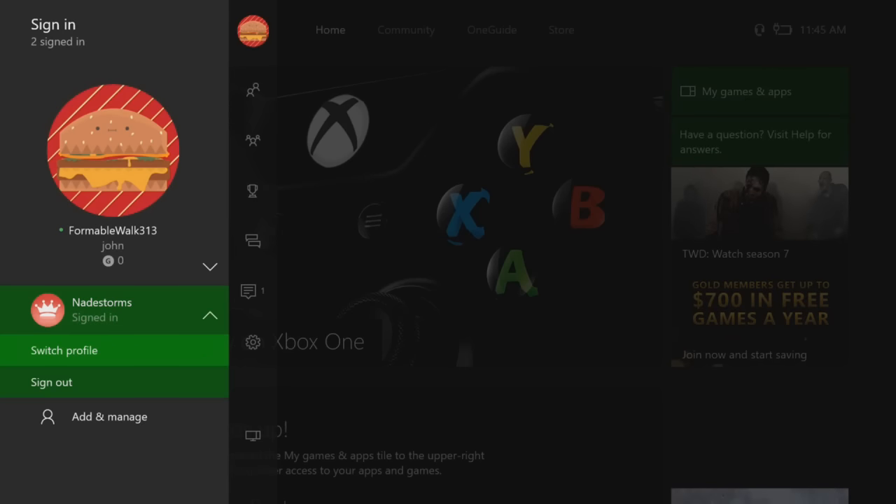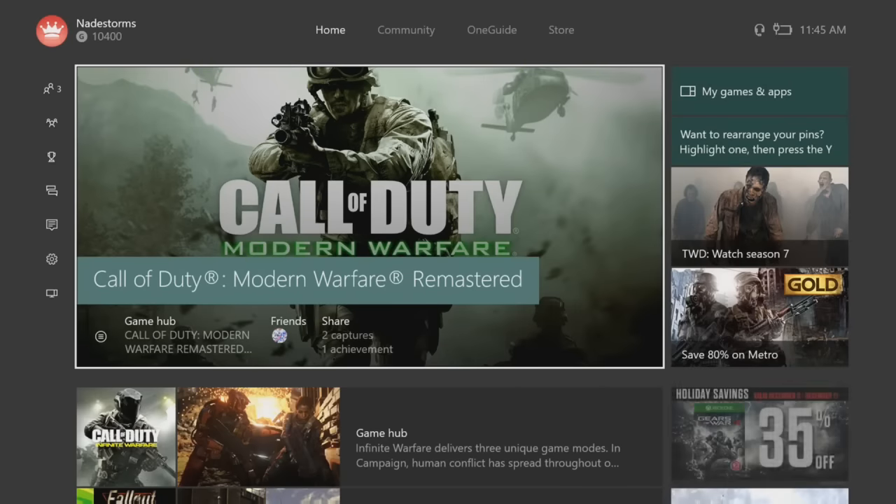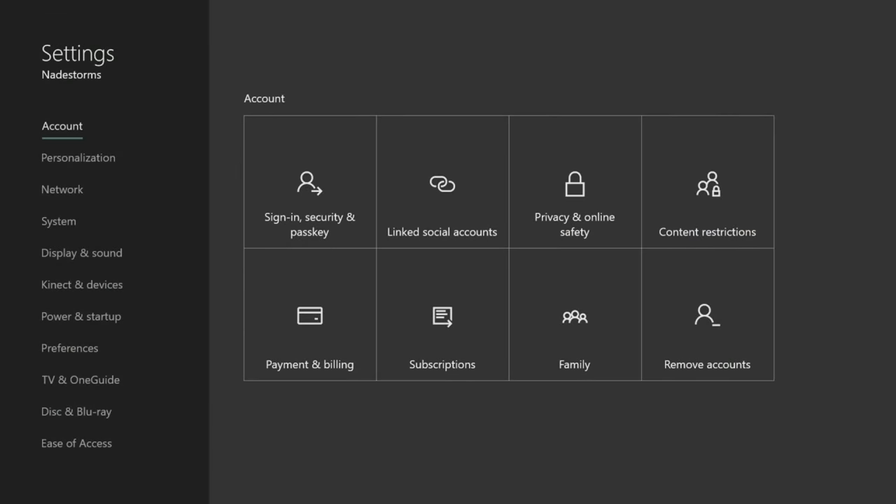Now I'm going to go ahead and sign into my other account. This account I'm signing into is going to act as your friend's account — the one that has Xbox Live. I'm going to consider my Nate Storms account as my friend's, because I just bought a full year on it yesterday.